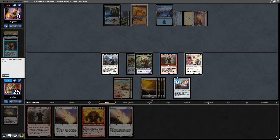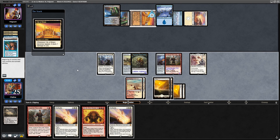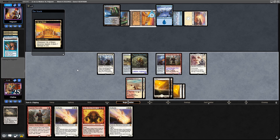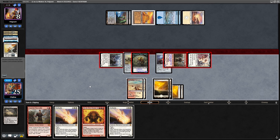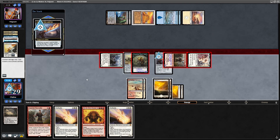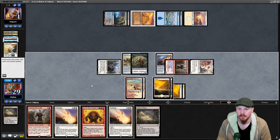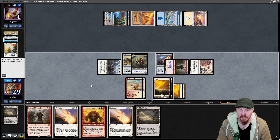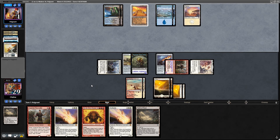Let's equip Imperial Recruiter with Sword of Fire and Ice. Go to combat — we're going to tap City of Brass. Deals the damage to themselves. Angel's Grace — split second. So we'll swing with everything, take the first strike. Sword of Fire and Ice hits them and we draw. Field of Ruin — how very interesting. It's a shame we played our land, although Field of Ruin can't take out the Plains, so never mind. We win!